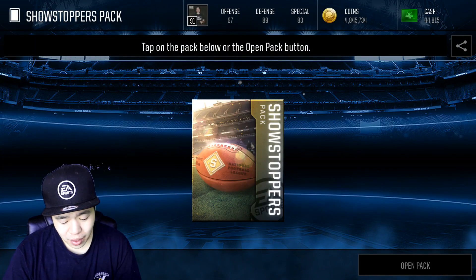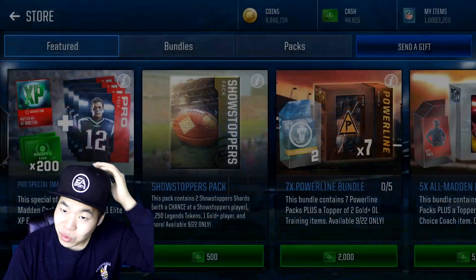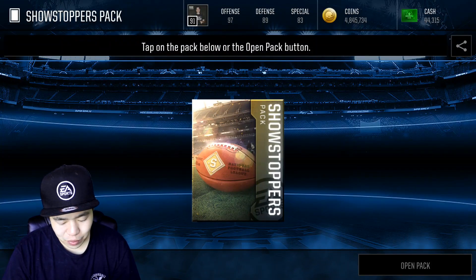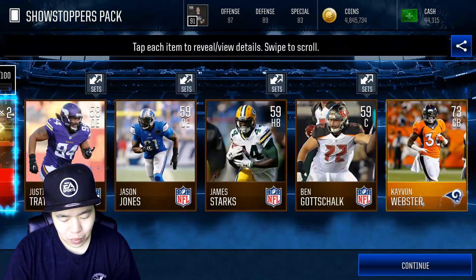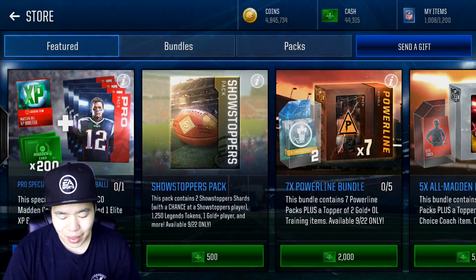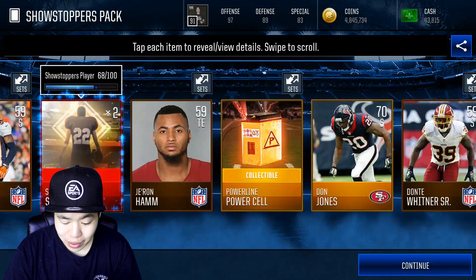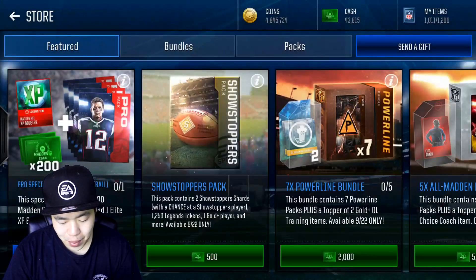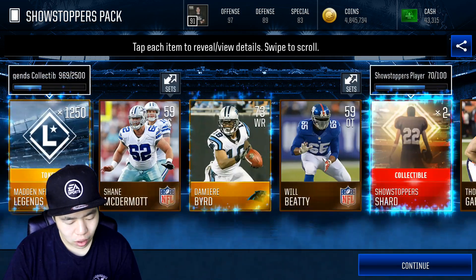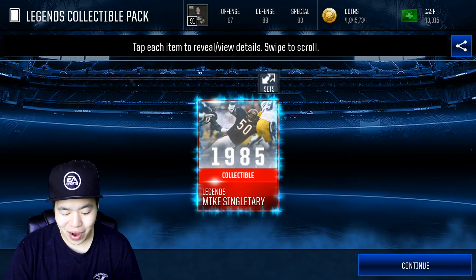I'm super excited — I was gonna rock a Ravens hat but it didn't look good on me. Legend collectible — Mean Joe Green, there we go! That's what I'm talking about. My voice is kind of weird right now, that's what happens when you just wake up. Power line token, I'll take that. Open pack, reveal all — the odds of pulling a Showstopper are very very slim.